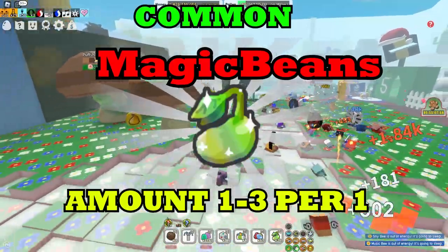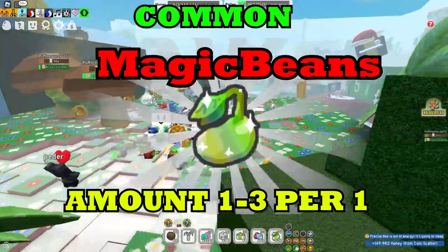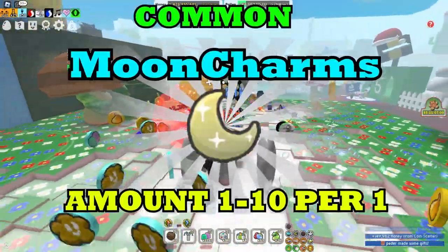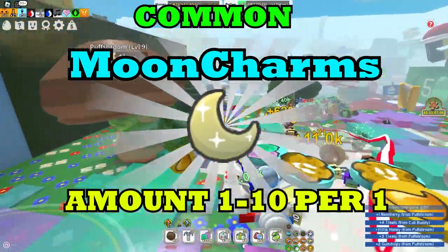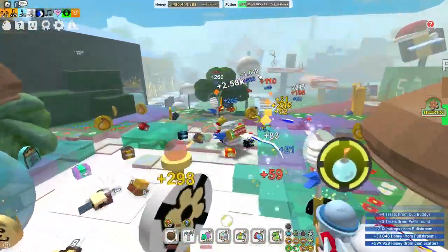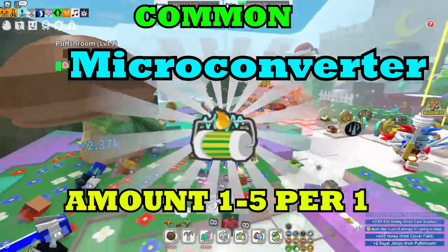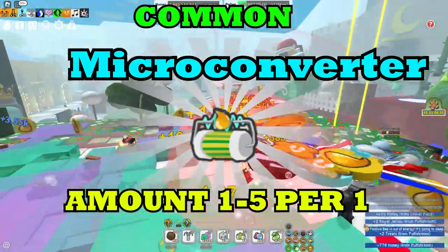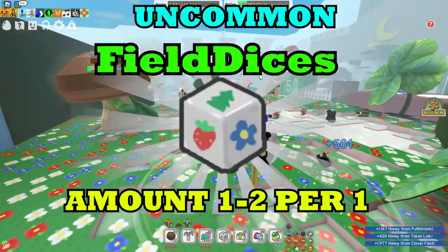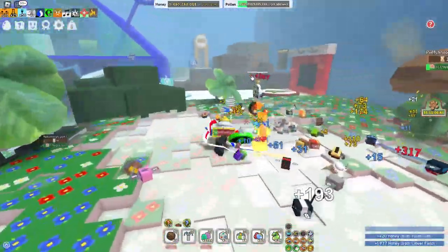You can also get sprouts, which are very common and really valuable because you can get a bunch of stuff out of them. And also moon charms — you will get one to ten moon charms, and this is really common. And also micro converters, which are my favorite because they will instantly convert my pollen. Field dices are also great because I will grind on my field and get a bunch of honey much faster.